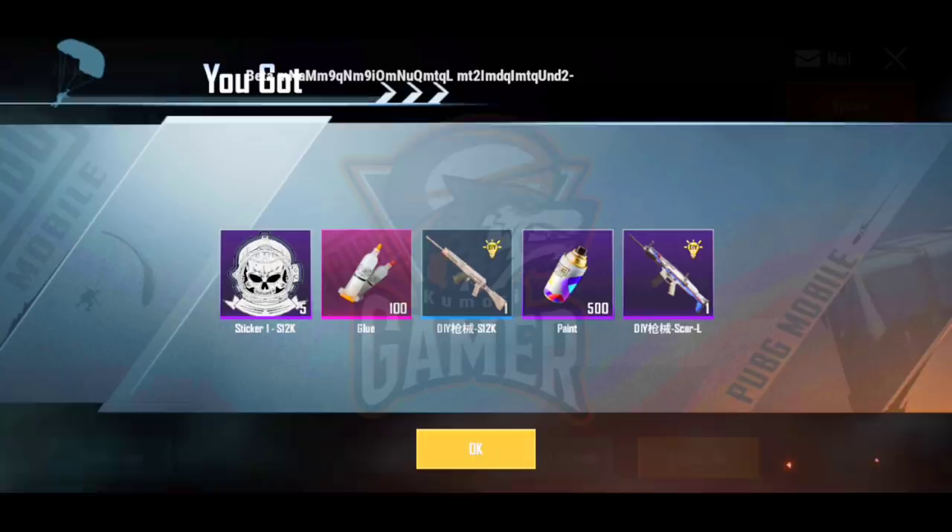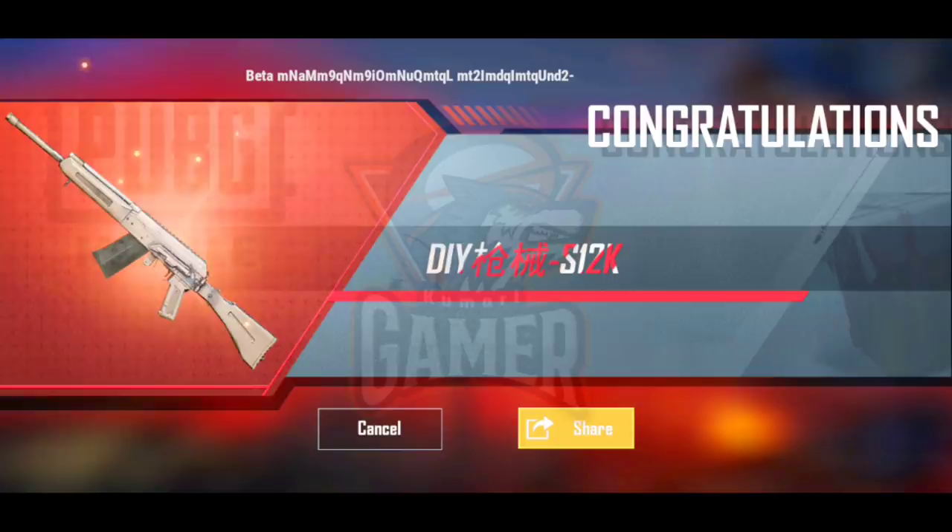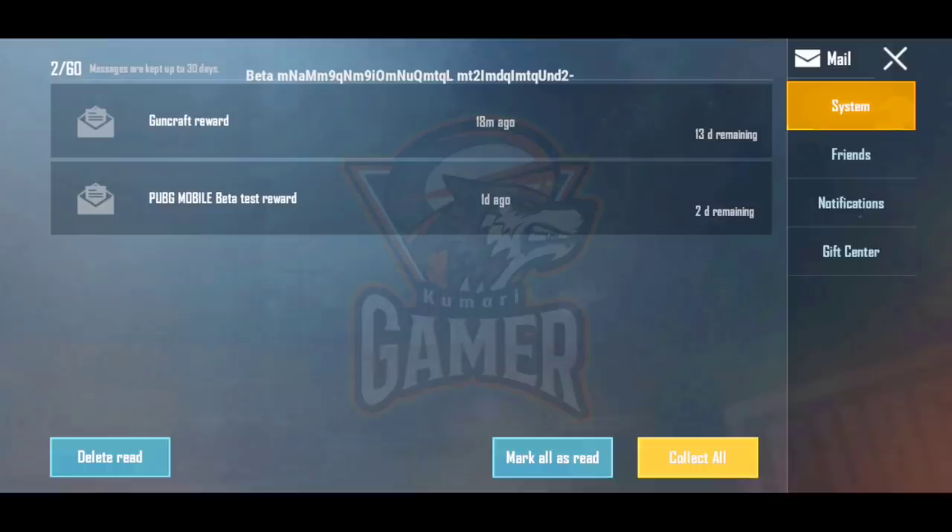So we can get paint, glue, gun skin, and stickers. Then we can collect them. One minute — so we can collect them.